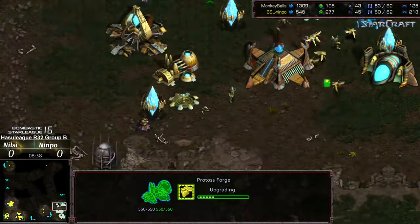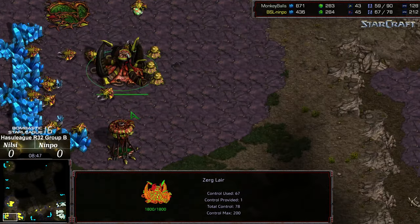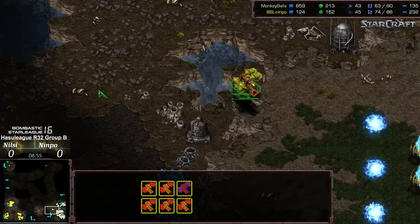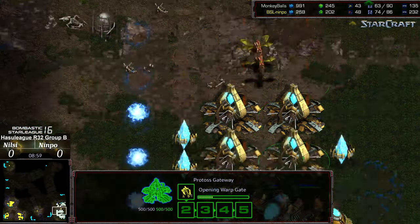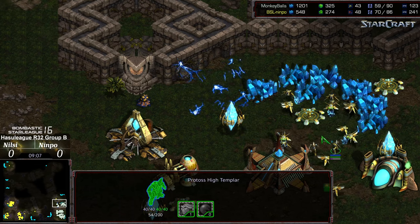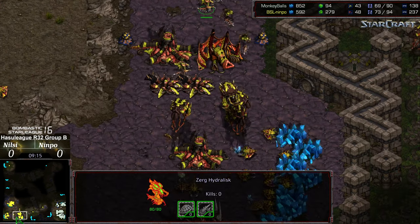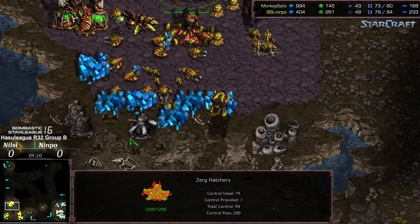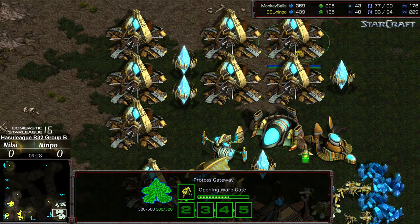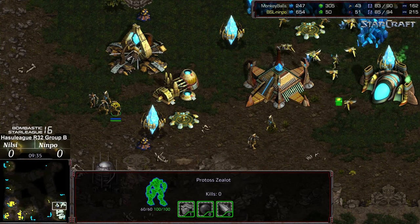This is where Nimpo has options — he could tack on with additional Mutalisks, or just grab expansions and drone up. It looks like he's meeting halfway, building a couple additional Mutas and filling out the drone count. He has additional Gateways going down. He needs to seal some advantage here in the mid-game, because with these additional Gateways and Double Forge, if Nimpo doesn't do catastrophic damage to Nilsi before that large army grows, he'll be behind in overall upgrades for the long haul. Plus one weapon finished, he's got Zealot leg speed — these Zealots are beefy.